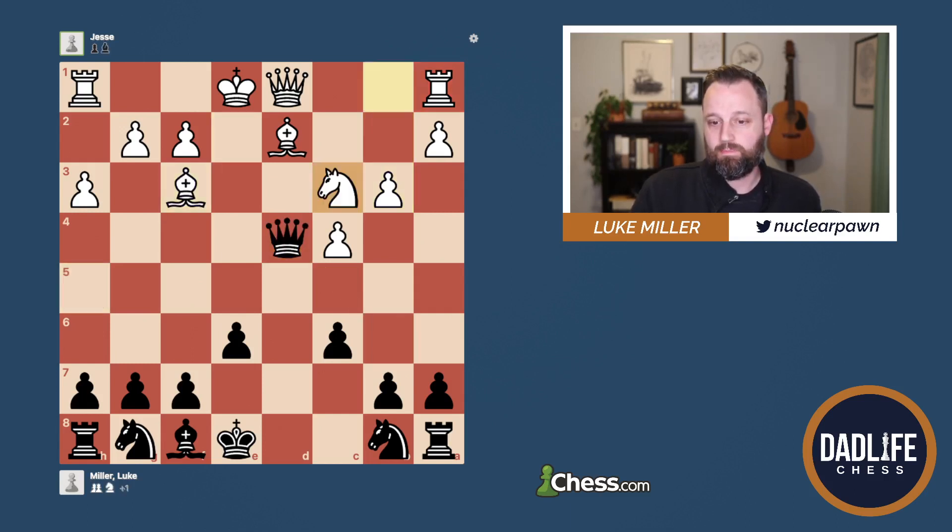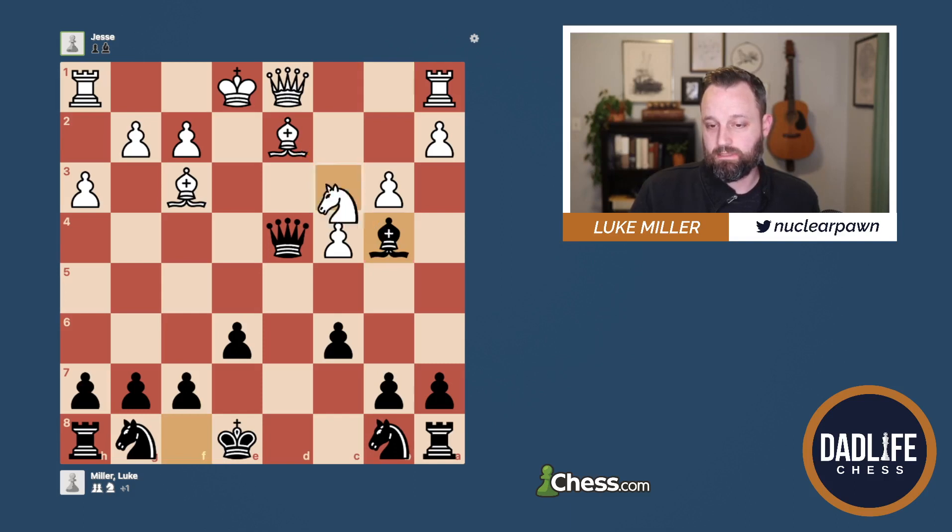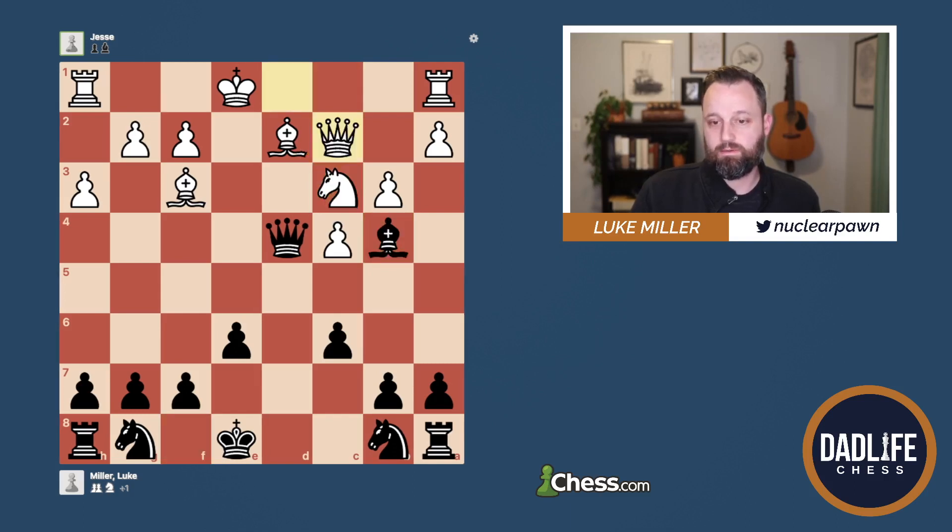He decided to play Nc3. This allowed me to get my Bishop out with a tempo. Obviously I'm attacking this twice so he has to do something to defend, and he plays Qc2. I didn't see this move right away — I was actually looking at what options I had. I saw that this Knight was pinned; if it moves at all, that Rook falls in the corner. So I was actually initially looking for some way to exploit that pin on the Knight.